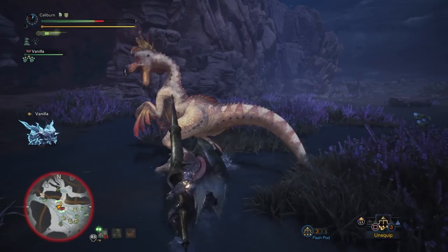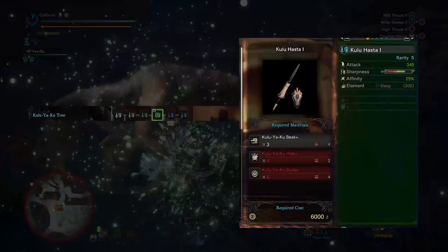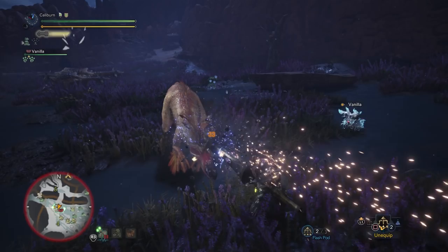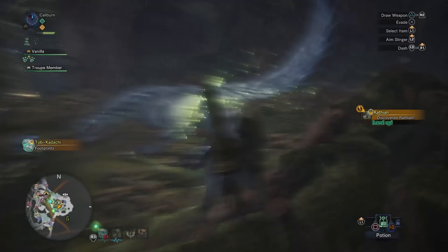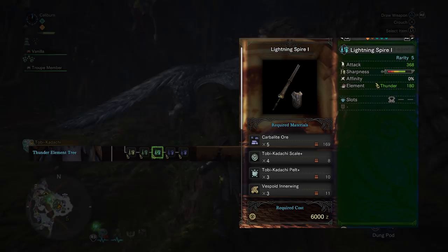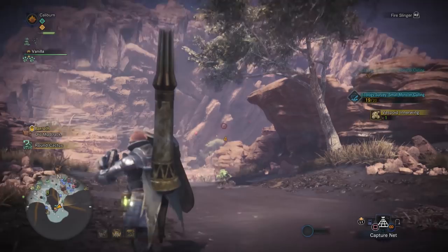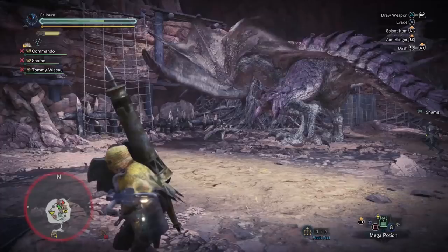If you're using the Kulu weapons, hunt Kulu-Ya-Ku first. Upgrade your Kulu Lance 3 into a Kulu Hasta 1 by using 3 Kulu-Ya-Ku Beak+, 4 Kulu-Ya-Ku Hide+, and 6 Kulu-Ya-Ku Scale+. If you're using the Toby Kadachi weapons, hunt Toby Kadachi immediately. Upgrade your Thunder Lance 2 into a Lightning Spire 1 by using 5 Carbolite Ore, 4 Toby Kadachi Scale+, 3 Toby Kadachi Pelt+, and 3 Vespoid Inner Wing. Carbolite Ore can be mined from any high rank mining node, and Vespoid Inner Wings can be carved from Vespoids — use Redpit ammo on your slinger to avoid breaking them apart and rendering them uncarvable.